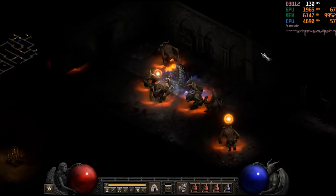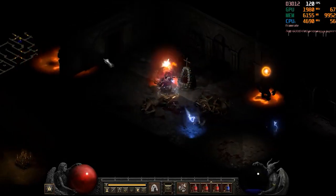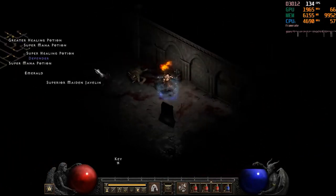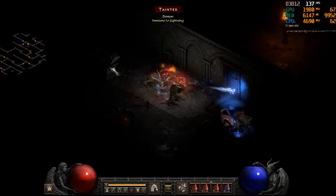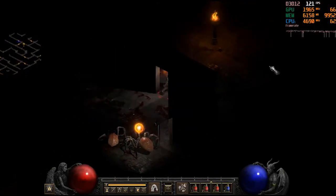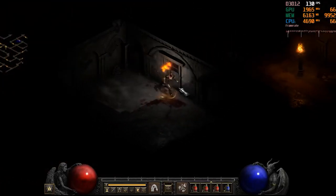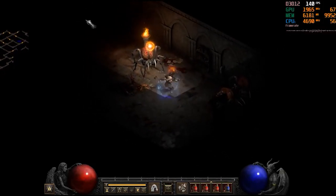Up next is the Barbarian. To figure out how good the Barbarian is in Diablo 2, we're going to look at three popular builds: the Goldfind Barbarian, the Berserk Barbarian, and the Whirlwind Barbarian. Let's talk Goldfind Barbarian. This build is literally used to generate gold for gambling. You go to Travincal, farm the council members, and use Find Item on corpses. The build uses Berserk for damage and Leap to get around and out of sticky situations.